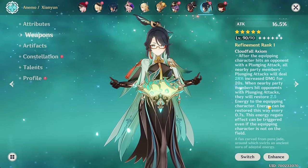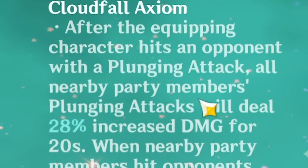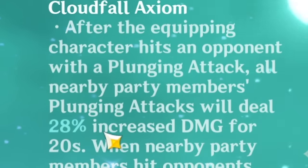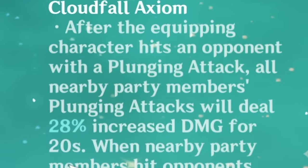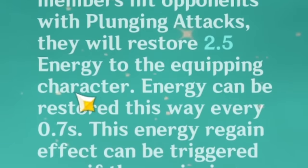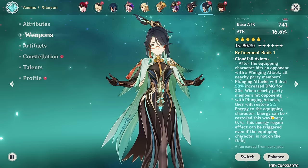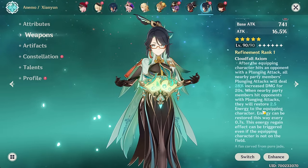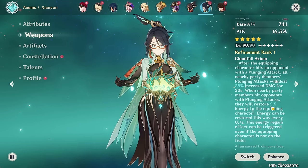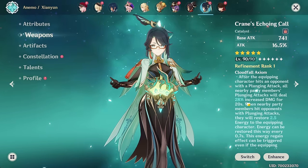Now that it's maxed, let's look at the passive. After the equipping character hits an opponent with a plunging attack, all nearby party members' plunging attacks will deal 28% increased damage for 20 seconds. When nearby party members hit opponents with plunging attacks, they'll restore 2.5 energy to the equipping character, and that can happen every 0.7 seconds. I don't know if you can plunge faster than every 0.7 seconds anyway, so basically an extra 2.5 energy per plunge. I would consider that pretty significant actually.